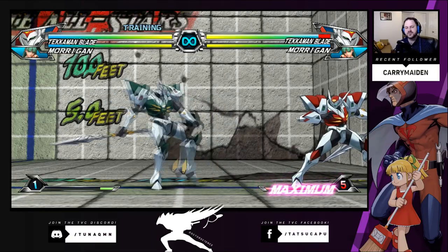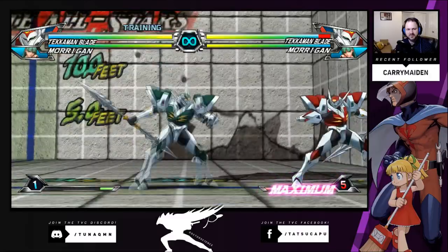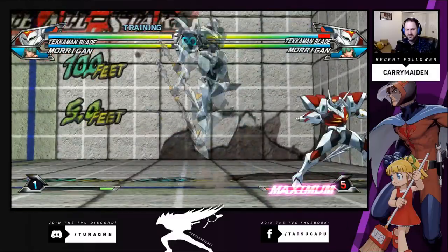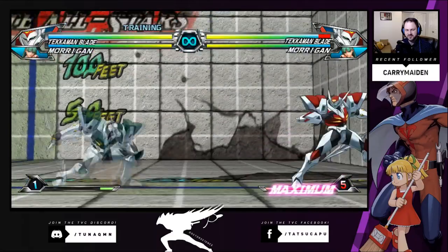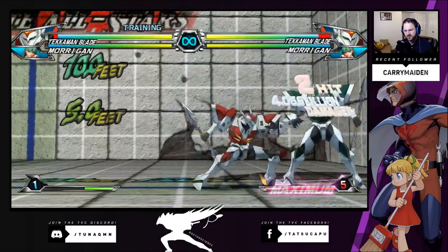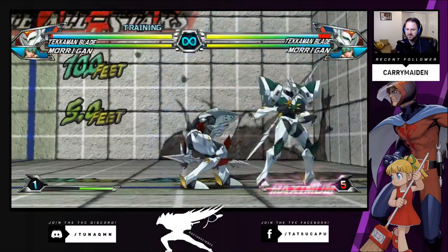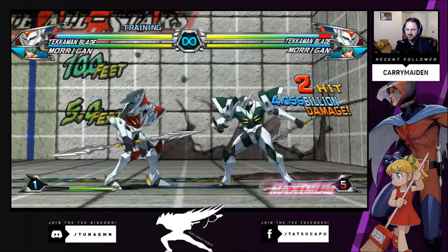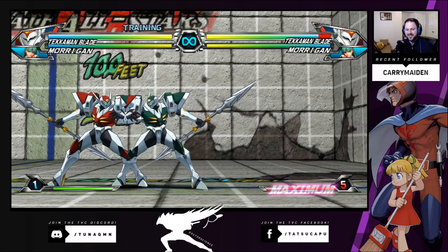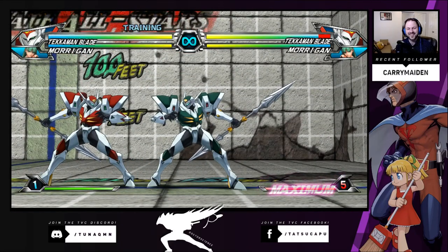Jump normals. We have his light, we have his medium, and we have his heavy — which is probably one of his best aerial moves because it hits twice. You can cancel it too. If you're low enough, sometimes you just get one hit. He does have a stab — that's his down edge.